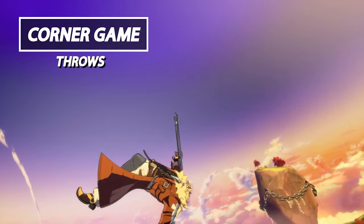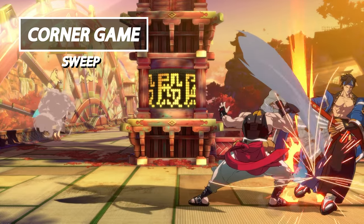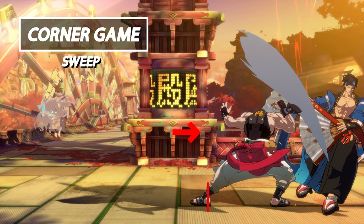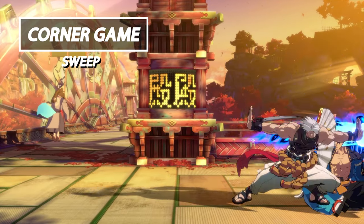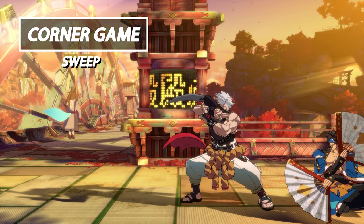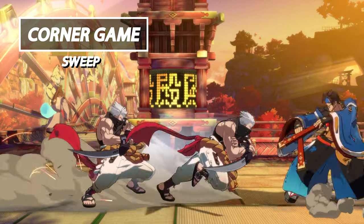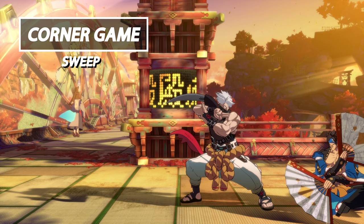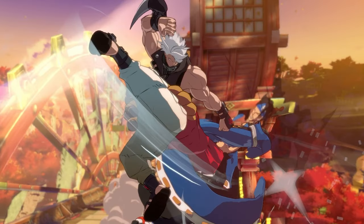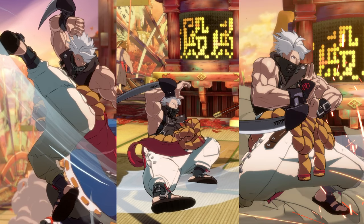The same thing can be achieved from Chip's sweep. In the combo, press Forward and Heavy Slash cancelled into Gamma Blade. This leaves us at the same advantage as his throw. One of the greatest advantages Chip has here is that he gets to maintain the corner, and in addition, Chip is fairly safe from a lot of the reversal options in the game. Be sure to combine your pressure game alongside your corner game for maximum potency.